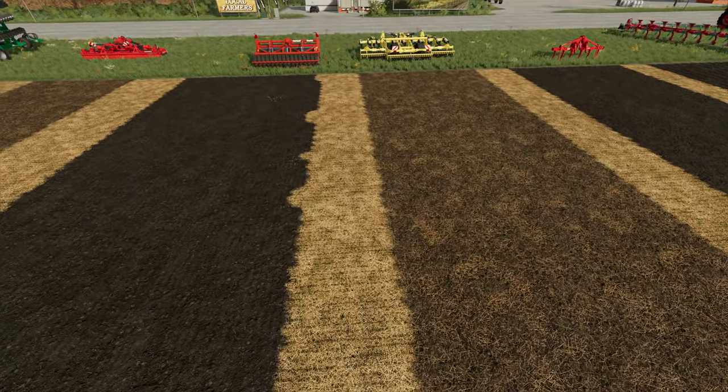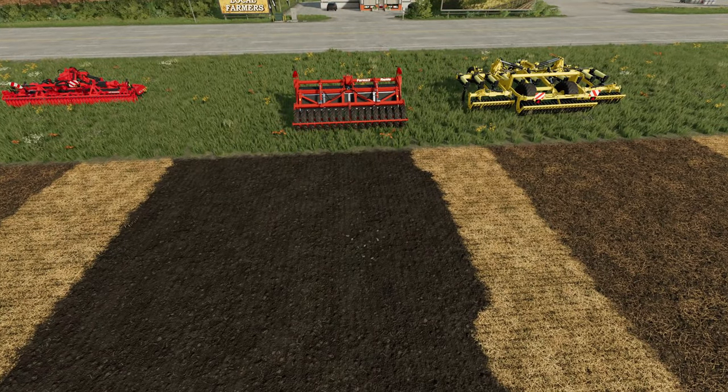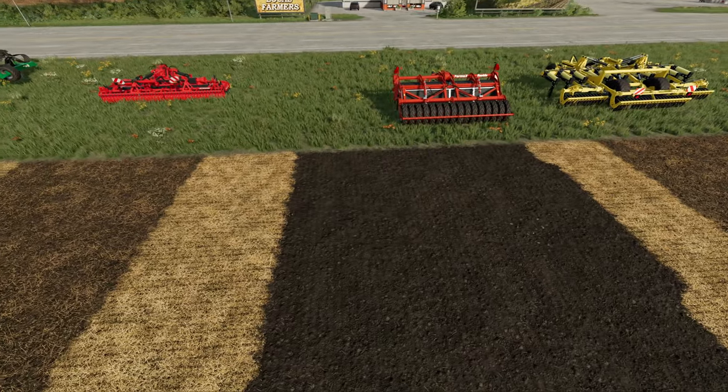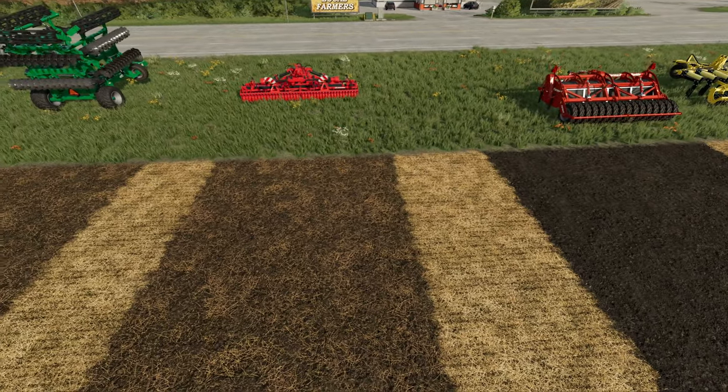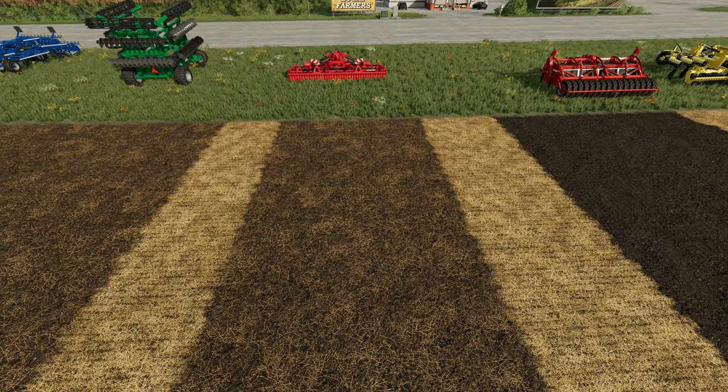The next category we have here is a spader, and it does kick up rocks and it does give you a cultivated texture. Next one here is the power harrow, again with the stubble tillage texture and no rocks.